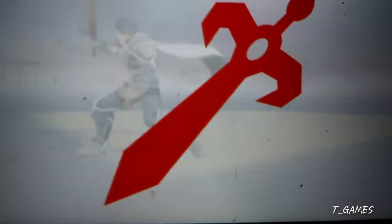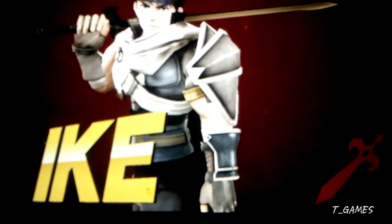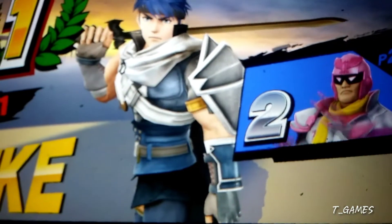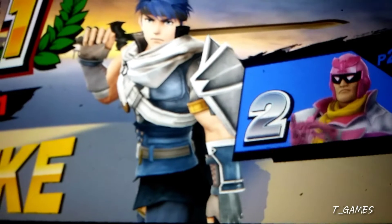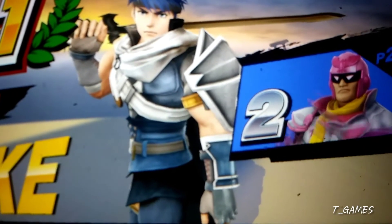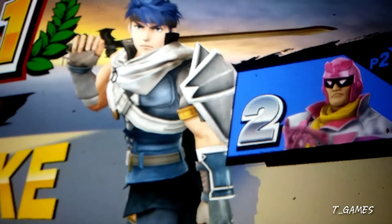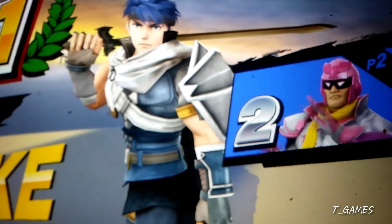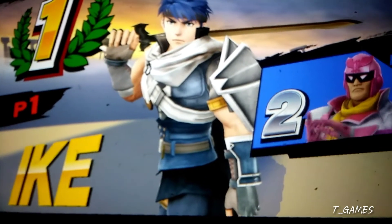As you can see, the wave dashing helped me, definitely — especially for a slow player like Ike. Wave dashing, or perfect pivoting as they call it in this game, really helps slow characters like my character. Ike is a great character but his weakness is he's slow, so I'm glad I found something that helps.